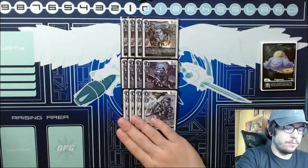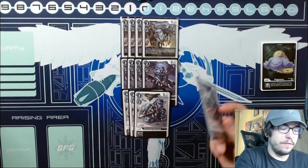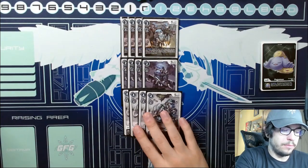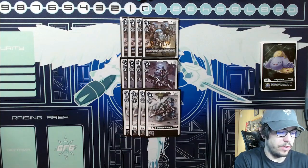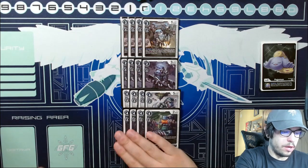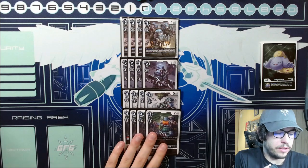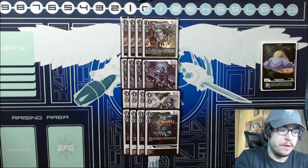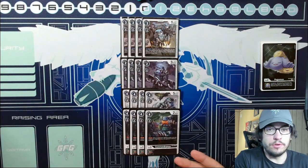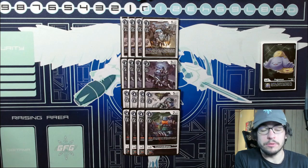Then we have the 5k Commandramon, just our beat stick — really good with the reboot from Missymon, because you can swing in and then if it survives, you reboot, allowing you a higher chance of swinging again next turn. Then we have four Blocker Commandramon, because Blocker is very good. I do think this is one of the weaker Commandramons since it is just four costs for 2k, but Blocker is very good when you play this out for free from the BT-4 Commandramon, or you play it out of raising. Since I'm not playing the Blocker Sealsdramon, having the max Blocker count is very good for metagames like this.